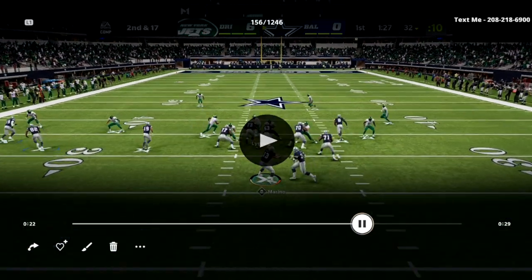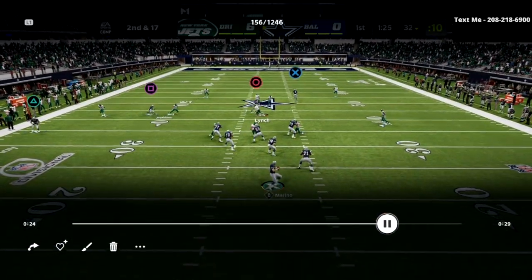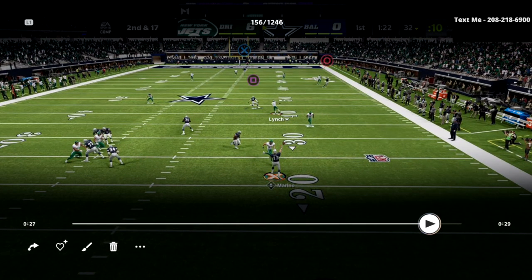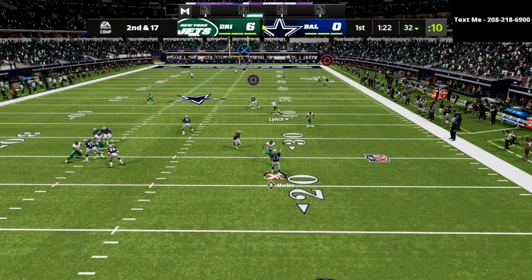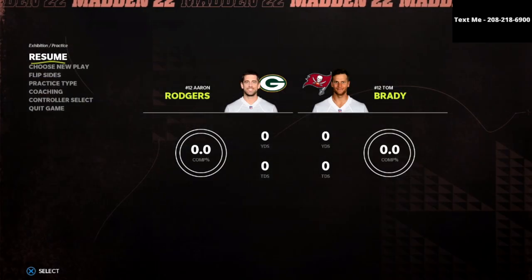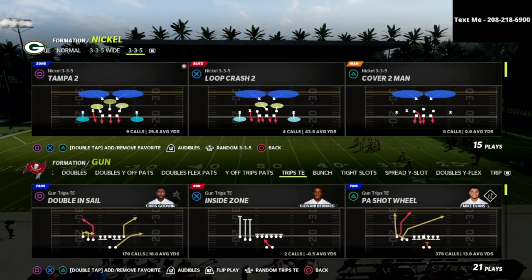I want you to pay attention to the safety that is on the side of the tight end - watch what he does to my crosser on number 19. What you're going to see is Miles Austin gets completely bagged. I actually had a touchdown on the play but I missed the read. That's really really good defense. As I was playing this game I kept running that concept because I wanted to see what he's doing - I couldn't figure it out.